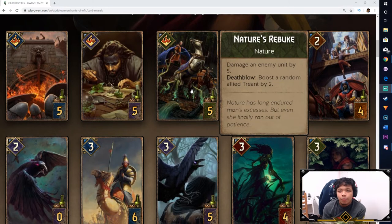Next is Nature's Rebuke, the Scoia'tael card. Damage an enemy unit by 5, and on Deathblow, boost a random allied Treant by 2. Nature's Rebuke will probably be used in a Mystic Echo Harmony-type deck, because the main Treants you'll see are the Weeping Willow and the Great Oak — those are the two big Treant cards that benefit most. It's essentially another AT-style card, a 7 for 5 if you use its ability to max potential.